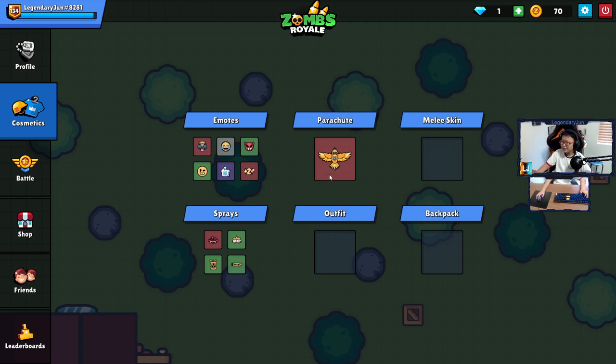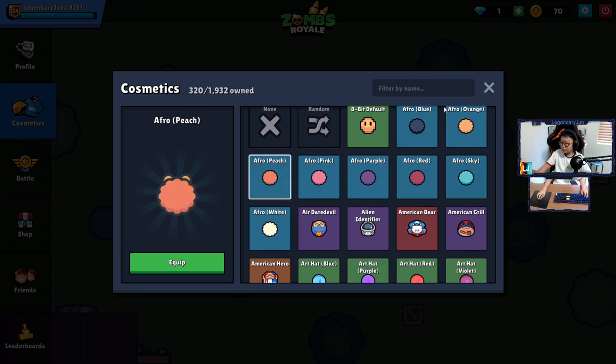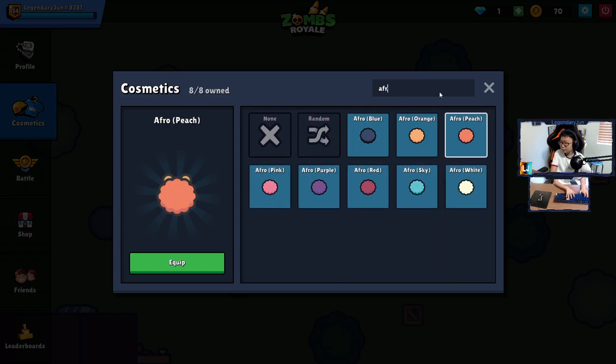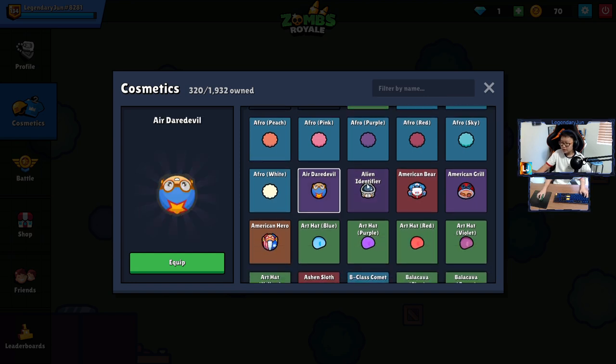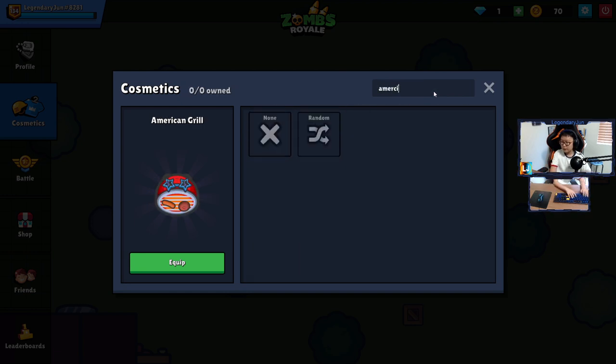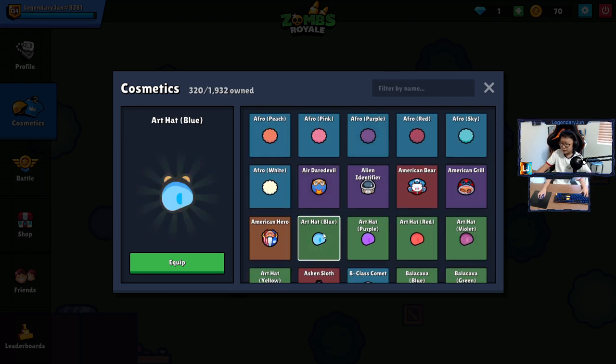We'll show you what I have in emotes, sprays, parachutes, melee skins, outfits, and backpacks. Starting with outfits — we got the 8-bit default, which I'm pretty sure was from the retro season, from the free battle pass. We also got basically all the afros, which is pretty cool. Air devil was from the clown season, Alien Identity was from this season, and I have all the American stuff — I bought the old chest.